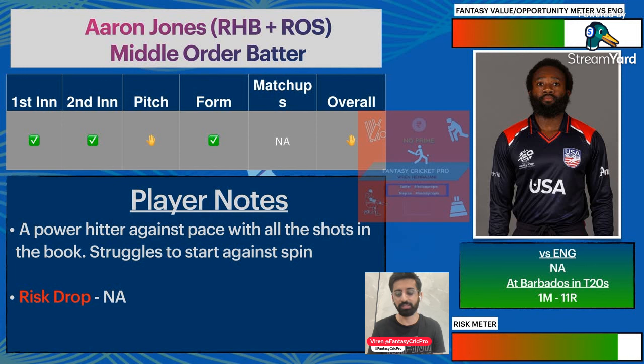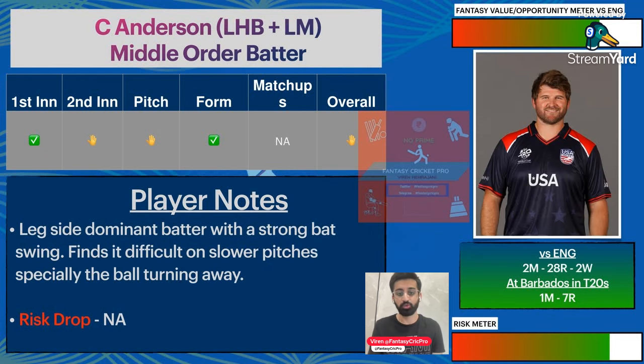Aaron Jones has 11 runs at Barbados — nothing to talk home about in terms of record. But he is also a very big hitter who has fizzled out a bit recently. If there are not good batting conditions you can definitely try him in some teams. Remember these players are also playing locally for Barbados, so they are familiar with local conditions. Corey Anderson has played a lot of international cricket — versus England in two matches: 28 runs and two wickets. At Barbados in one match, seven runs. His form is a little up-and-down.